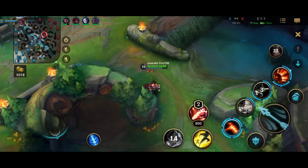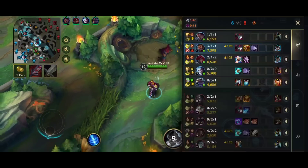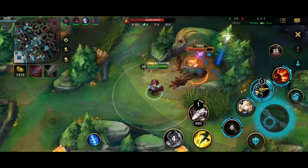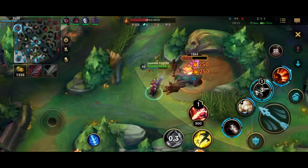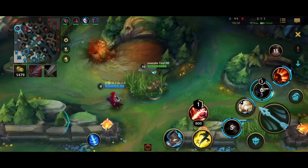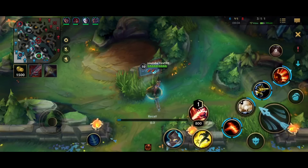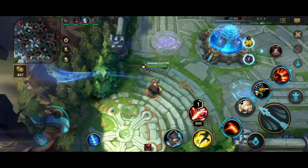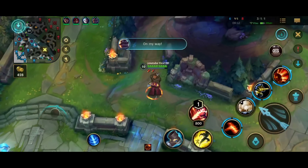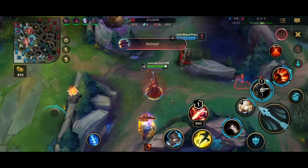Lucian has even more gold than me — I'm ahead of Riven but Lucian is super fed. He has Thresh, so it's a bit hard for me to get close to him unless he fucks up or goes too aggressive. We farm, we have Baron and Rift Herald base — we just decide to recall. We have to make sure we can focus Lucian; we also have to keep in mind they have Shen ultimate. But I can trust Doom to play with me, so it's not that big of a problem.